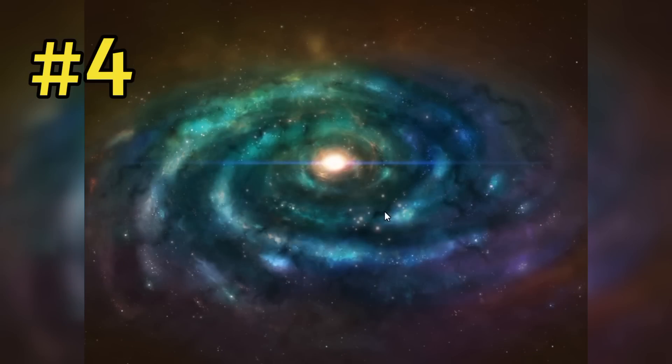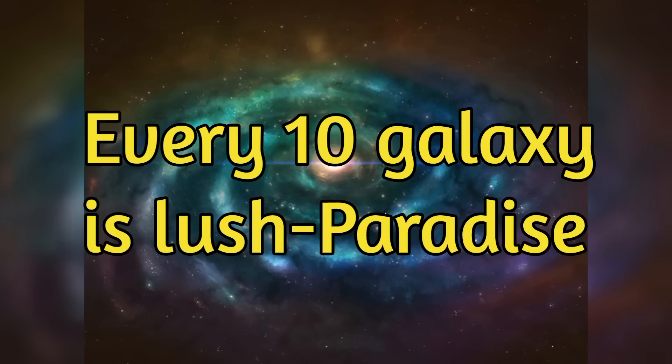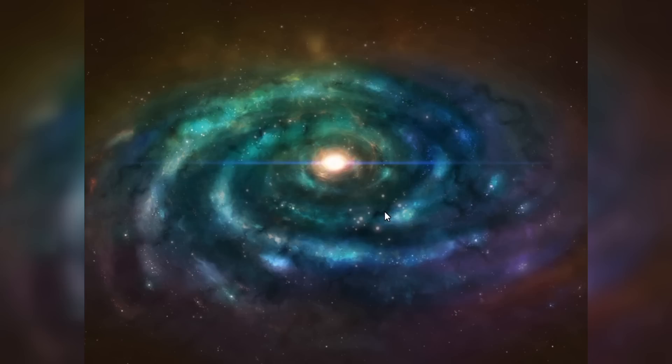Every 10th galaxy is a lush galaxy. So every 10 galaxies that you jump to is a lush one, meaning loads of paradise planets. That's something to look forward to — every 10 jumps is a paradise galaxy.